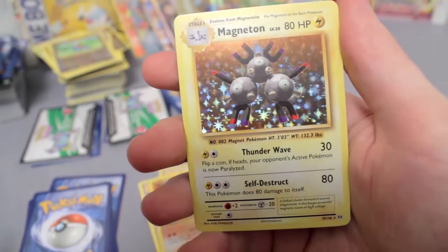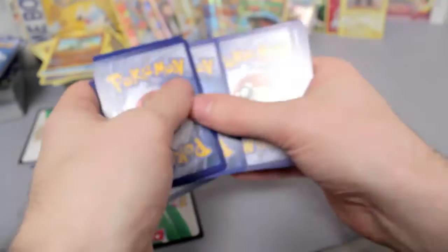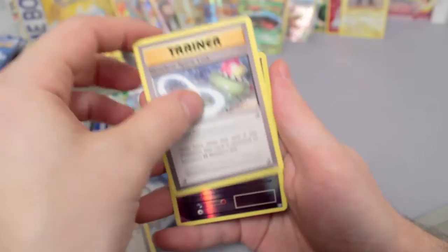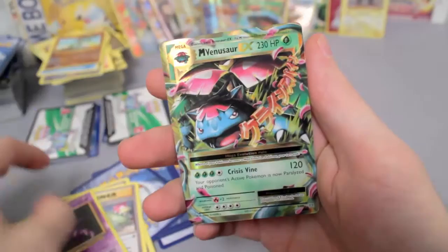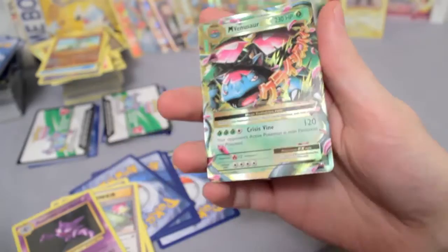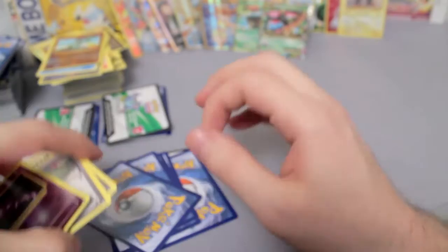Alright, three packs left. What else can we pull? Poliwhirl, Revive, Slowbro Spirit Link, Haunter, and — Venusaur! Mega Venusaur! That was like the only way we could make this better from the other Venusaur. You have two Venusaurs! Guys, I'm actually recording this a couple days before Christmas, so this is like an early Christmas present for me.